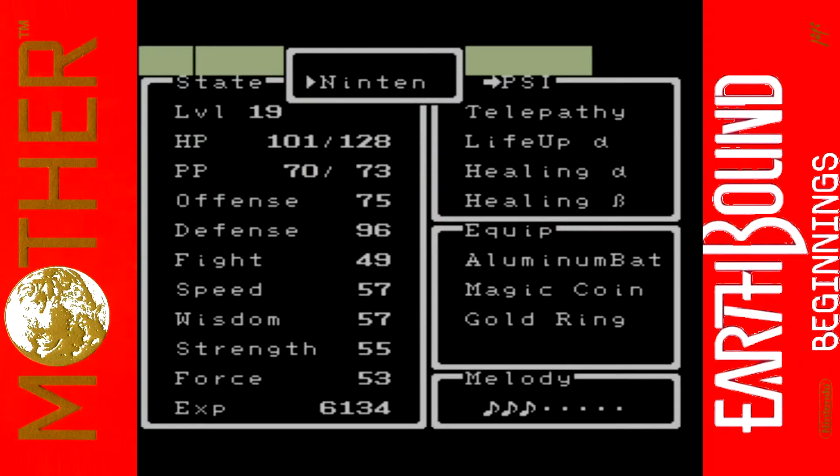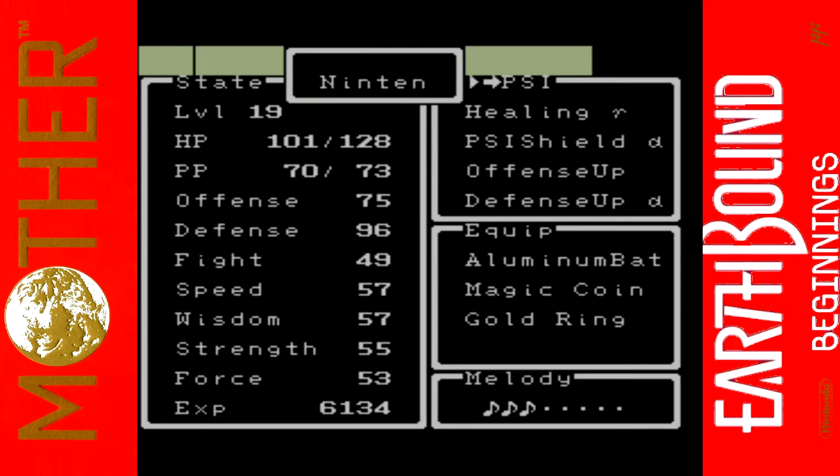Ninten has got a level up and has learned PSI Healing Gamma. I was about to say Omega — that's not correct, it's Gamma. That's not an R, that's a very fancy Y. It's just sprite limitations that keep it from being a full symbol, so it looks like a fancy R but it's actually a fancy Y. I have to always pause before I say it — yes, it's definitely Gamma.